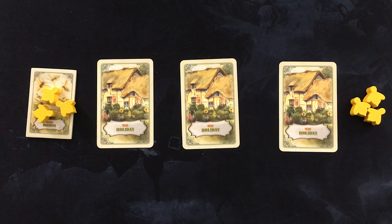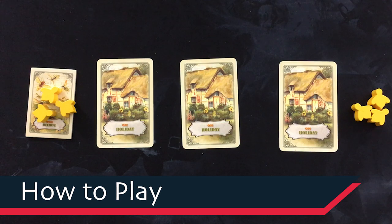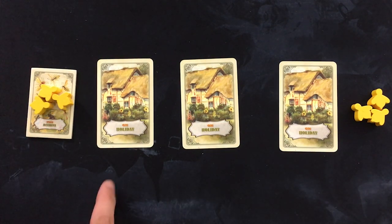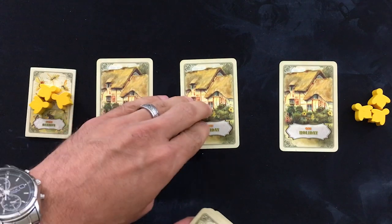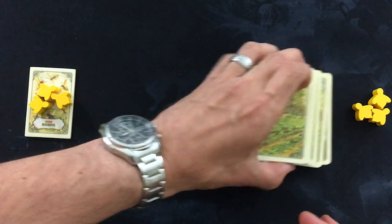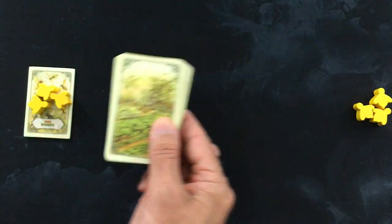So anytime you want to skip to that, just use the chapters, the timestamps, and you can head right over and hear my thoughts. But here's how the game works. You've got three bee tokens in your supply, three on the beehive, and three on holiday cards. You're going to take your deck of 45 vegetable cards and put 15 on top of each of these, and stack them one on top of the others, with an on holiday card after every 15 vegetable cards.